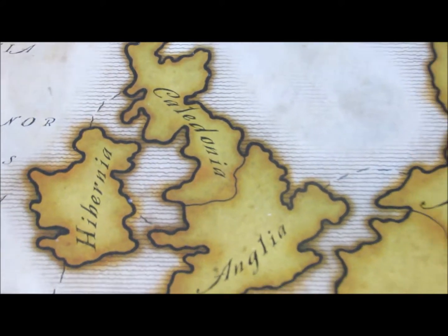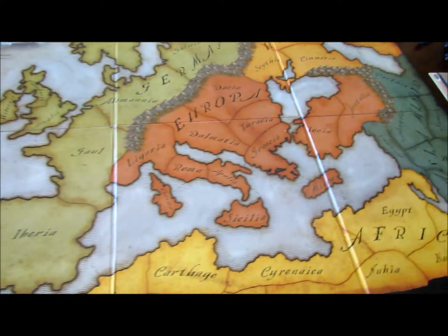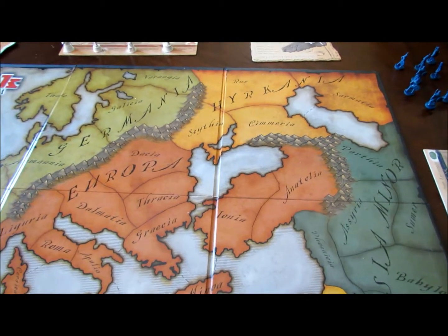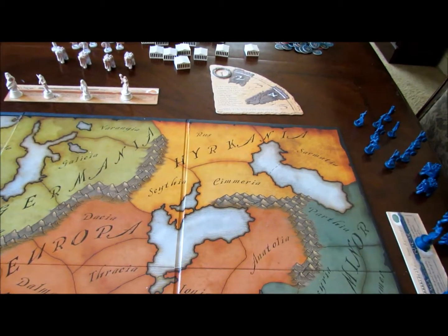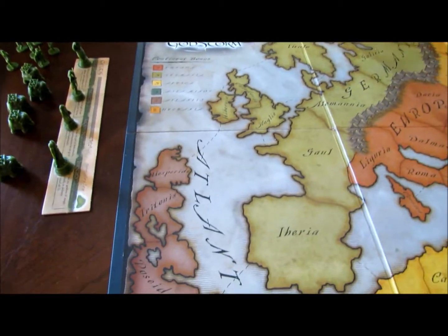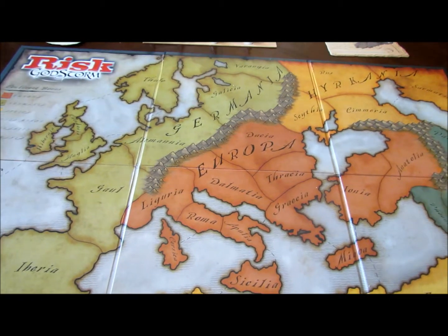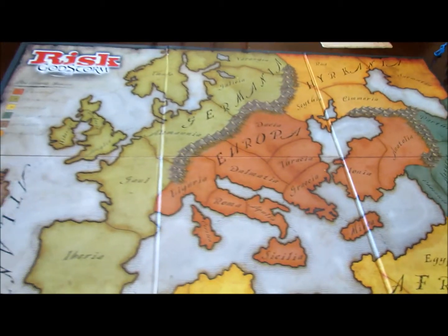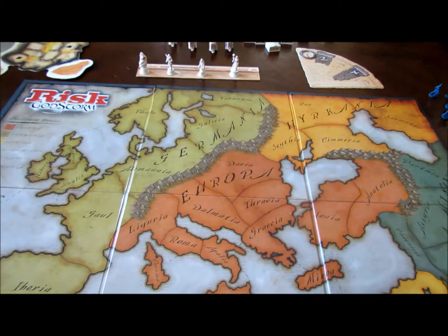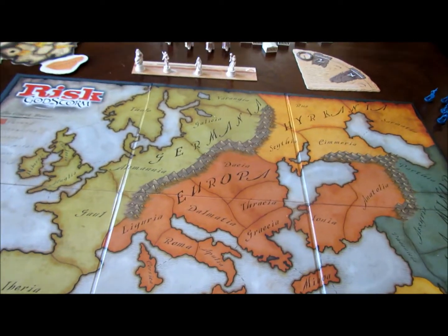Without further ado, let's take a look at it. This is the Risk Godstorm board. Here we got Africa, Asia Minor, Europa, Hyrkania as they call it, and Germania off to the left here. We even get Atlantis, which is kind of nice. This is very similar to the original Risk game, though it does add two more levels — gods and the underworld.